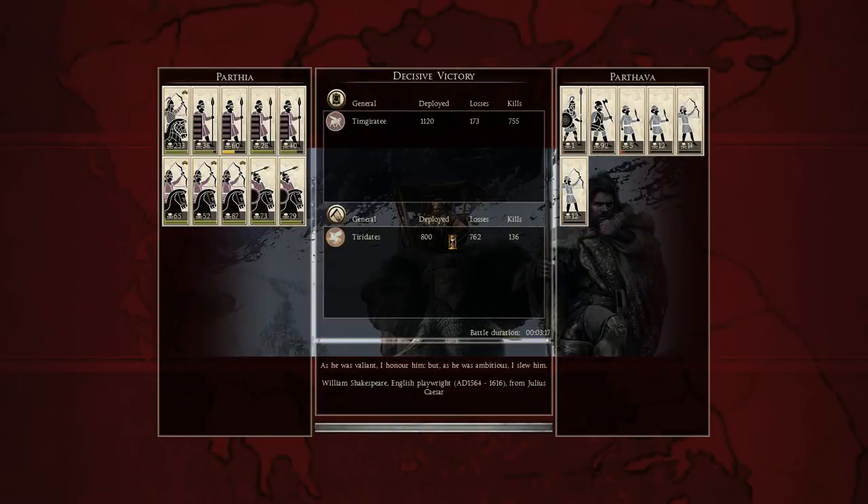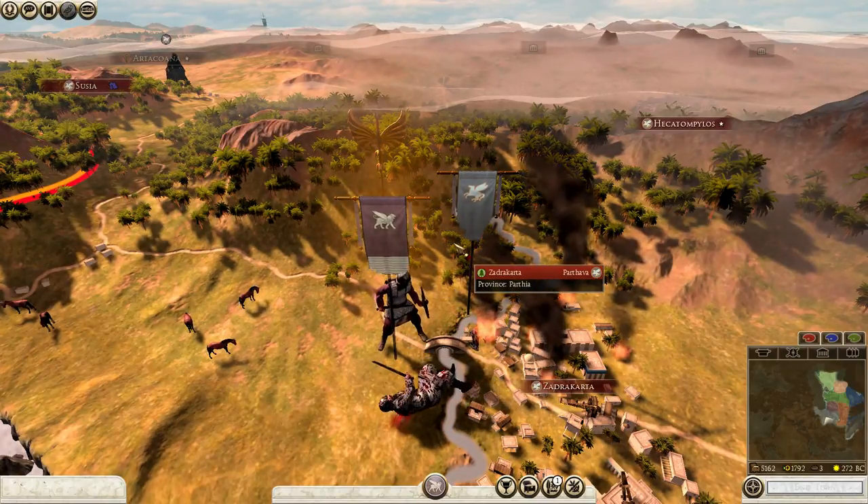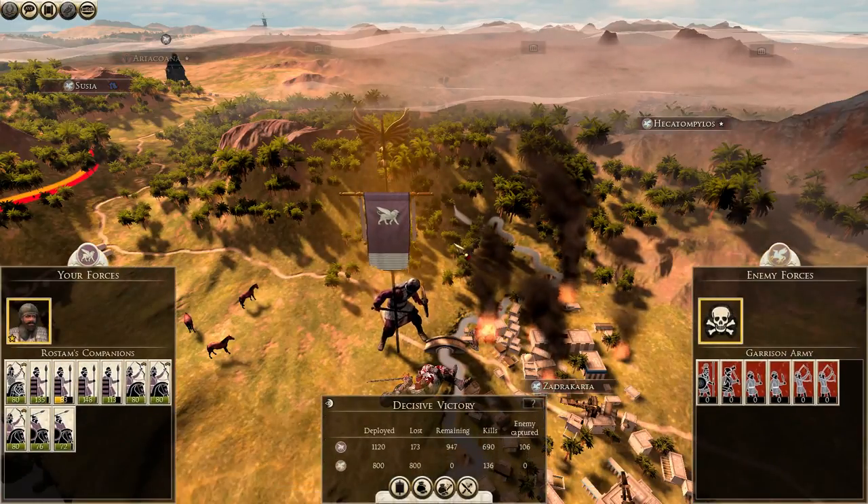Honestly, one thing I think Total War needs — and I know it'll cause huge problems online — is that idle units, after defeating one enemy unit, should automatically engage the next closest enemy in the same direction they were attacking. If you win one-on-one and both guys on your flanks need help, you should automatically turn and engage the nearest threat if you're not already fighting someone. Units just standing there not fighting back doesn't make sense.